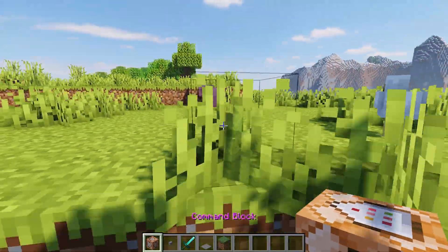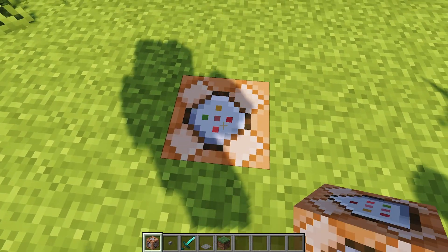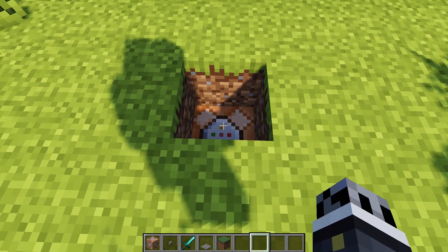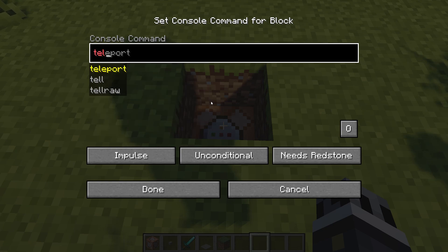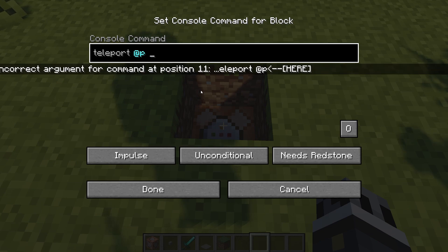We can also use command blocks to teleport players whenever activated. So we'll place a command block and type in teleport, then @p — which stands for the nearest player — and paste in the coordinates we have.